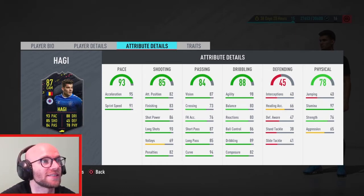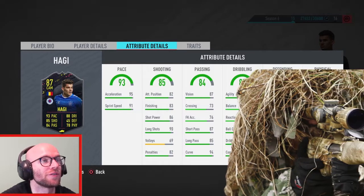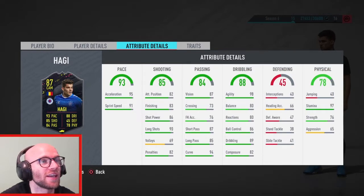Balance, reactions, and composure are a little bit low on this guy. 97 stamina is phenomenal, so this guy is a monster. His shooting is okay — 90 long shots is phenomenal, 86 shot power is also great. So for a CAM, you can use this guy for long shots outside the box. His finishing at 83 is a little bit low, and his attacking positioning at 82 isn't that great either. Overall though, I like what I see — great passing, long shots, super fast with great stamina. He can be a really good CAM.